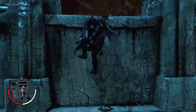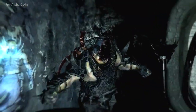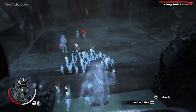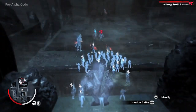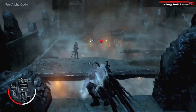Again, Talion moves into the wraith world to identify Orthog, who has called this meeting. Ratbag, who's behind Orthog, can be recognized by the blue hand, indicating he is Talion's minion. We can also see Ratbag's supporters, who can be recognized by white hands. Since Talion now dominates Ratbag, he also controls his followers, allowing Talion to build his forces behind enemy lines.